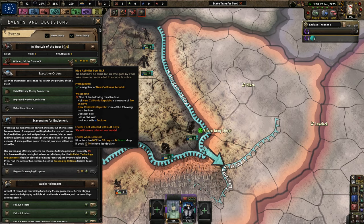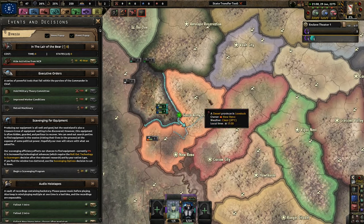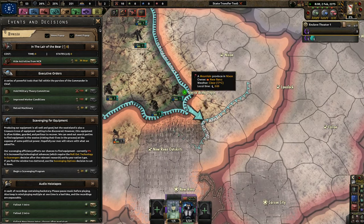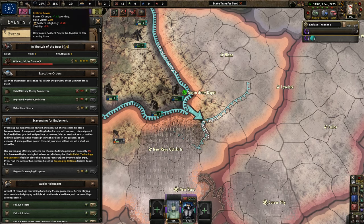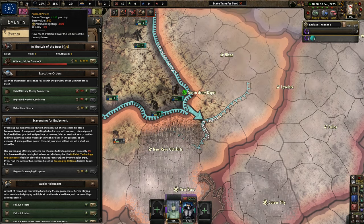Right now we're just kind of hanging out. Historically — well, not really historically, but if the game was controlled by the AI — they would have already gone to war with New Reno so we could take him out. I will take out New Reno as soon as I can, once we have enough political power. Without going for a focus, this is really good for getting a lot of political power, which is nice.